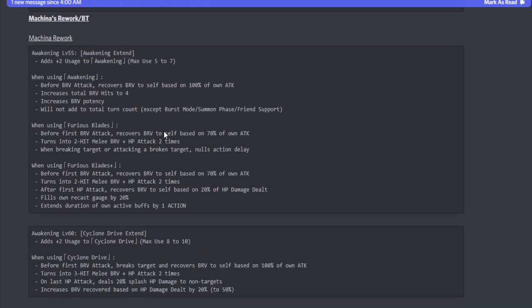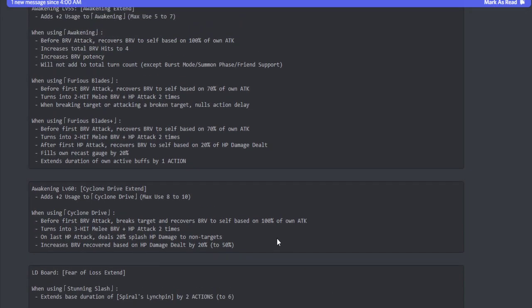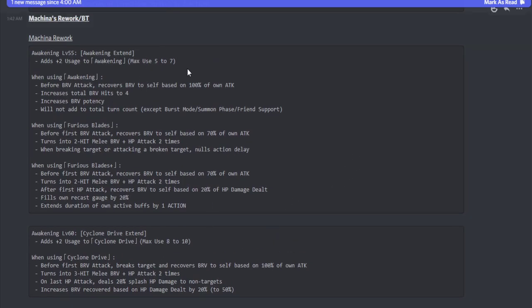Now we're going into Machina. I want to make sure you know what's going on with all these changes. Machina's crystal level 55 awakening: he got an extra two usages to his skill one, now with a max usage of seven. When using Awakening before the brave attack, he recovers brave to himself based on 100% of his own attack, increases total brave hits to four, increases brave potency, and it will not add to the total turn count except in burst mode, summon phase, or friend support. When using Furious Blades after skill one, before the first brave attack, he recovers brave based on 70% of his own attack and it turns into a two-hit melee brave plus HP attack dealt twice.